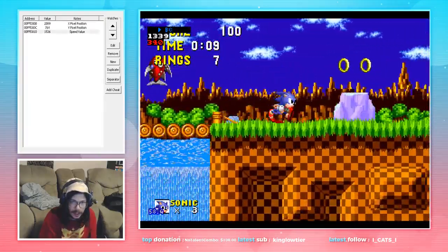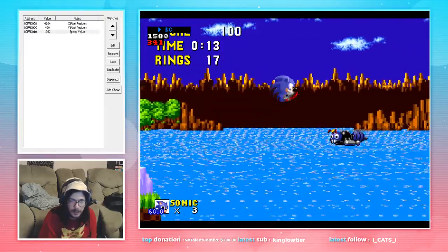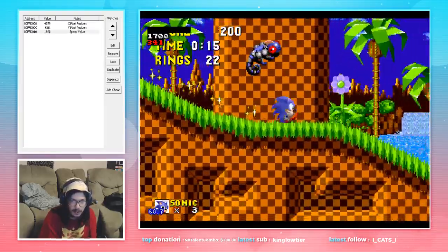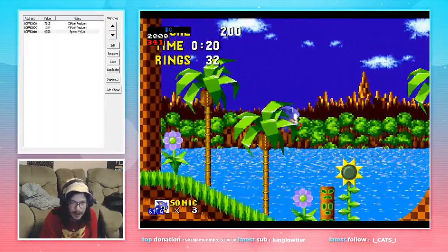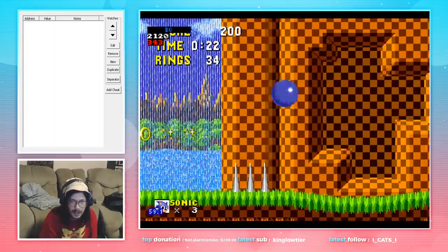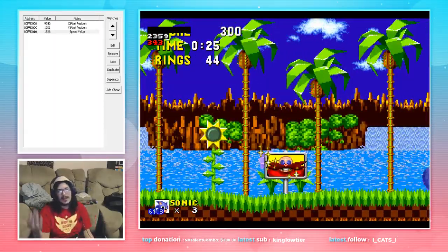Full jump again, full jump, come to the last ring — full jump, full jump before the signpost. Roll right after the signpost, jump, roll, hold down the whole time, come out full jump. Right after that, full jump over the spikes, we go back to holding right.